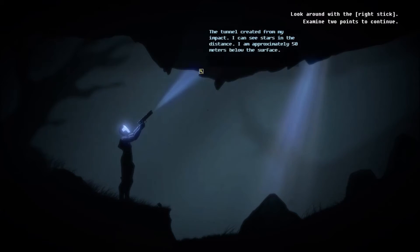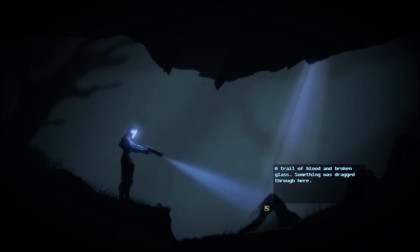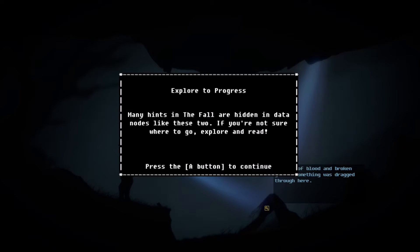I guess we fell like 50 meters underground. Examining these points. Threat level unknown, weapon rendered inoperable from the impact. Consulting parameters — I will locate medical facilities. All we really got now is a flashlight.